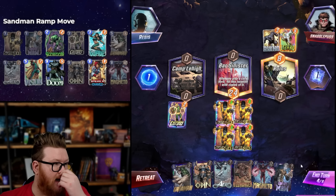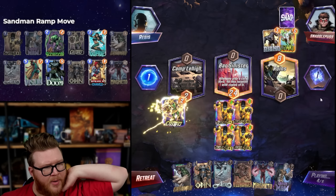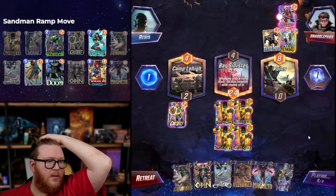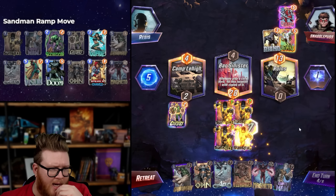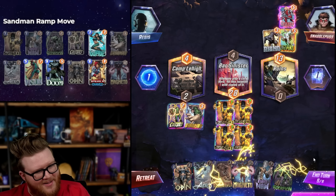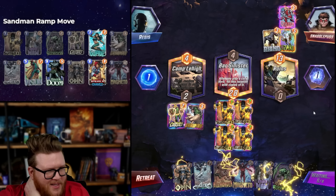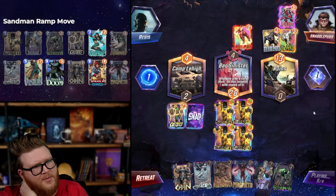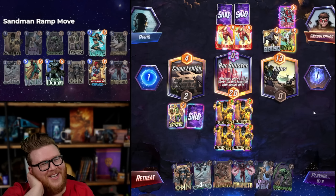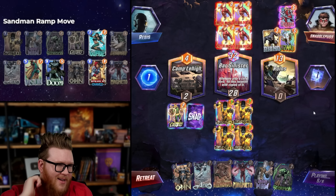We're going to try to win this with Magneto — Magneto pulls Rhino. I could just play Doom next turn with this and skip the Sandman. Omega Red: I don't really care about 4/8 power there, that seems meaningless. Wait — can I beat Sunspot and win the Omega Red lane? That's actually a little more intriguing. We can pull Omega Red over with Magneto. They can only play one card so they're not going to play enough that we can't pull stuff over.